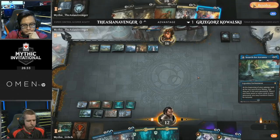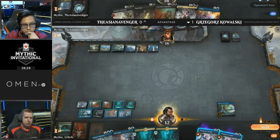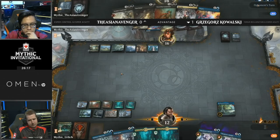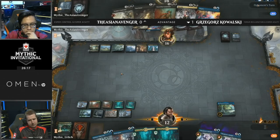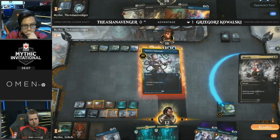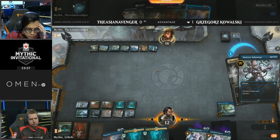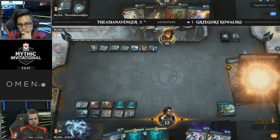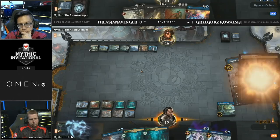Kowalski does have a couple of permission spells in hand — Sinister Sabotage and Syncopate. He might choose to fight over this. Or might not, given he has two Chemister's Insights in the graveyard. Asian Avenger firing off the Mortify — will Kowalski fight over the Search? He knows Asian Avenger has Negate in hand. If he fires off the Sabotage, it's pretty likely Asian Avenger will use Negate this turn. However, if Asian Avenger uses Negate, he will not be able to activate Azcanta, the Sunken Ruin. But if he doesn't find an answer for Search for Azcanta, he's also going to be in trouble.